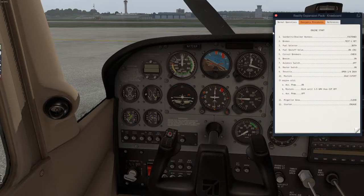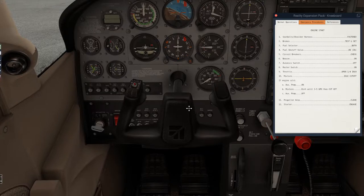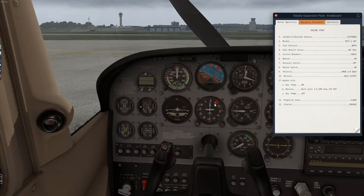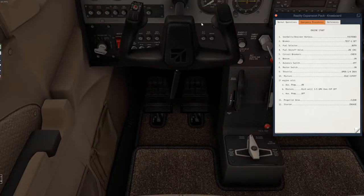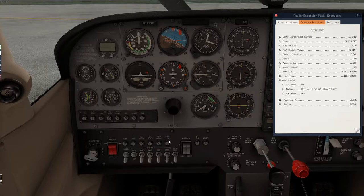First thing, bring up the kneeboard checklist and go through it. Seat belt and shoulder harnesses on — yes. Brakes set and tested — we just did our brakes, let's test them quickly. Fuel selector on both — it is. Fuel shutoff valve on — yes. Circuit breaker check — let's look at that information underneath here. Our beacon is already on, and avionics is off — correct. Let's turn on the master switch.